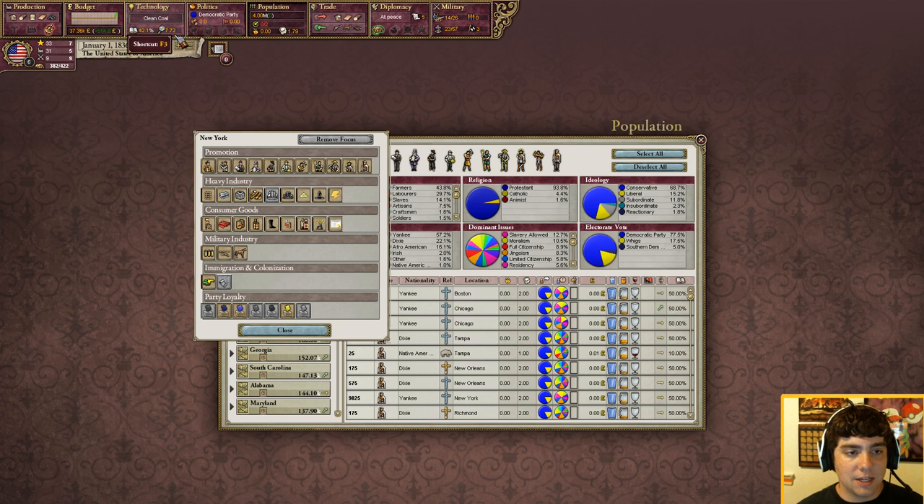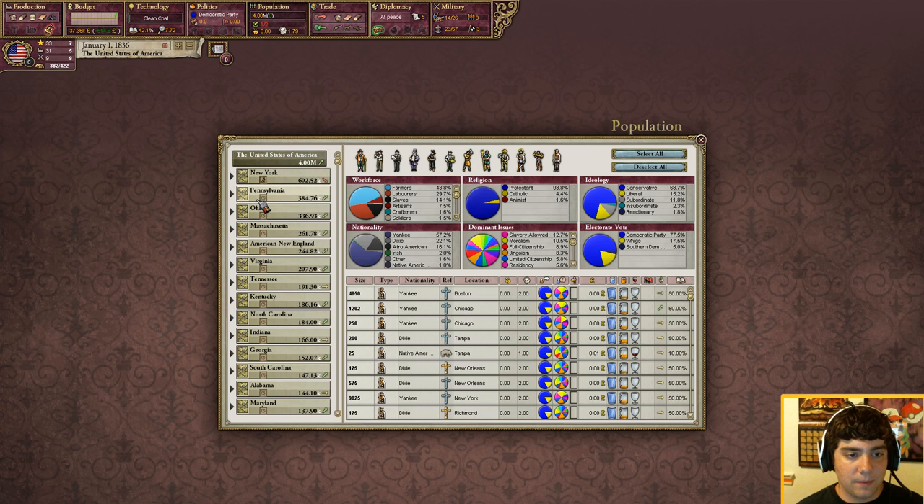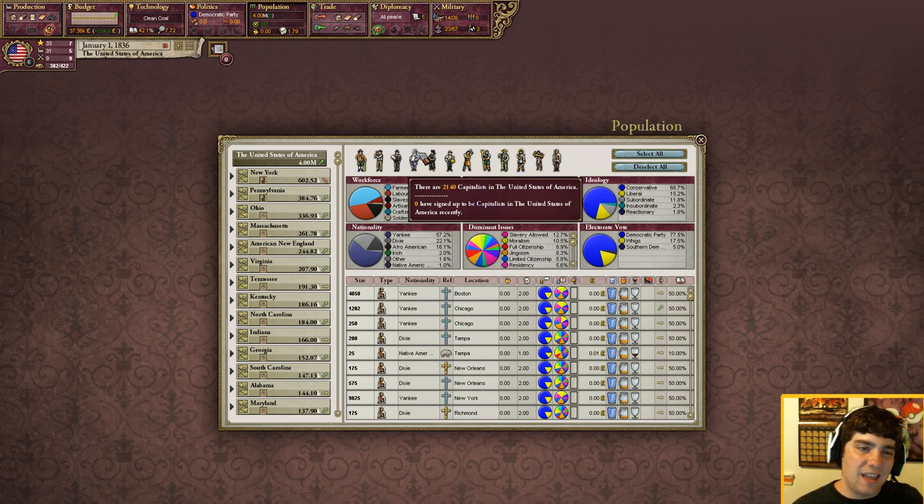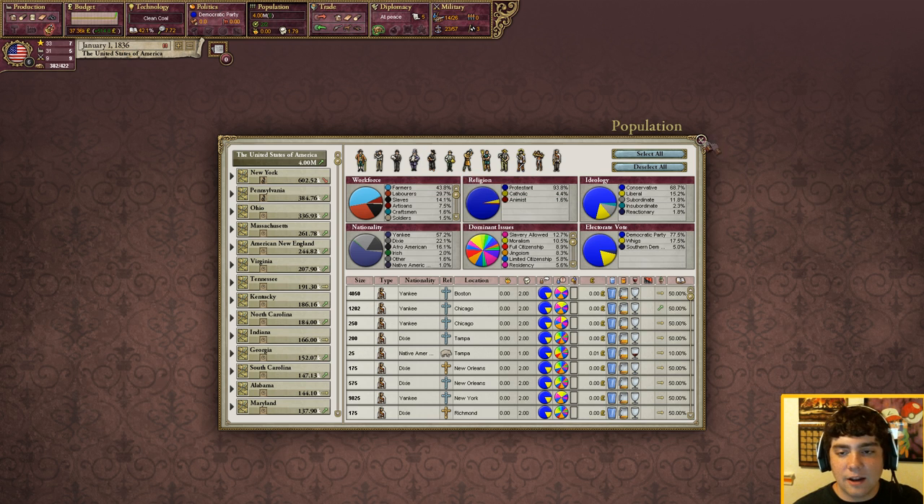You want to make sure that 2% of your population is clergymen, and to do that you just encourage clergymen. Usually I encourage clergymen in my two most populous areas and then move it down the line until we get around 2%. It's not that big a deal and you can always check right here to get as close as possible. National Focuses do help but they're not super effective, so if you put them wrong or forget about them it's not really that big of a deal.